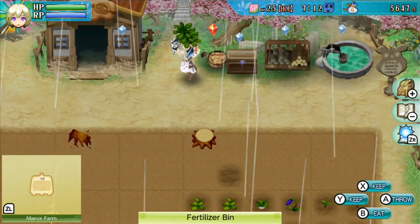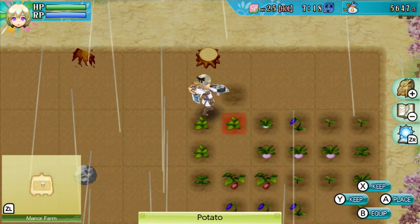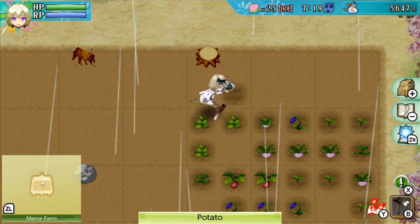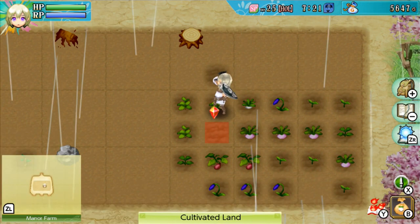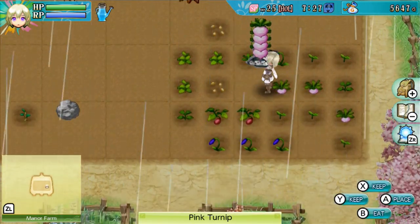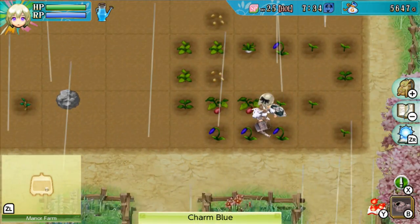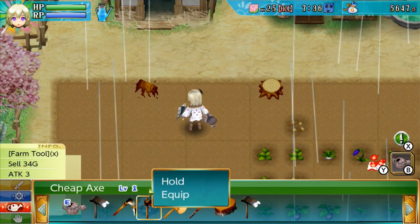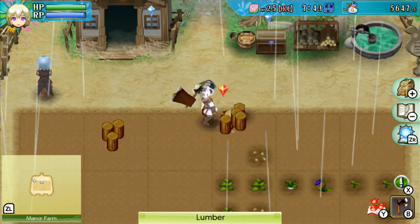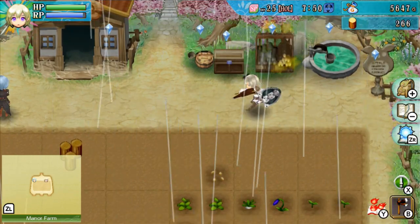I'm going to grab this stuff and put it there. I can grab this too - I have two of these for some reason. I'll place those right there and water. All of these I can at least keep. Everything else is not ready yet, but it will be ready fairly soon - some good news. That's basically been the routine: chopping stuff every day, using the hammer, mining, picking up medicinal herbs and green grass, defeating enemies.